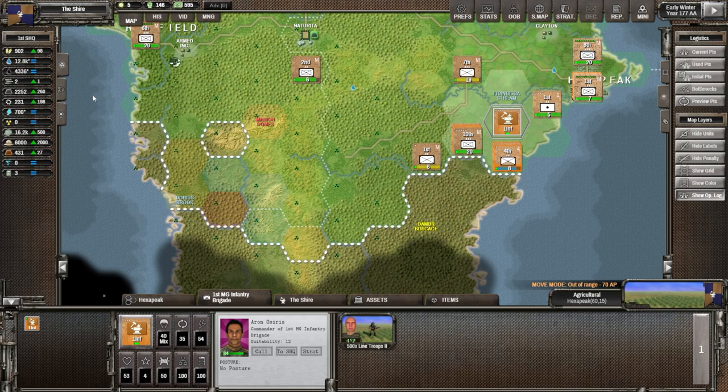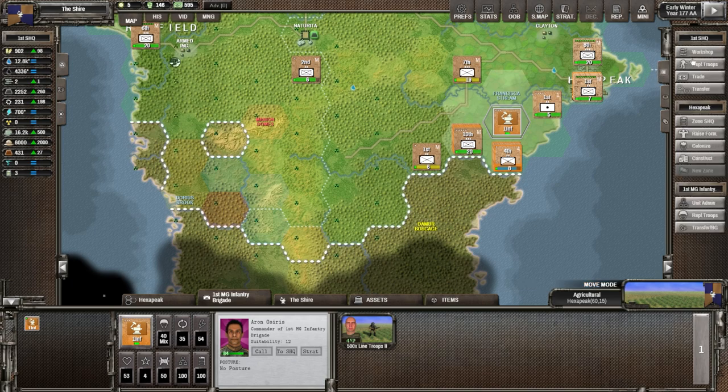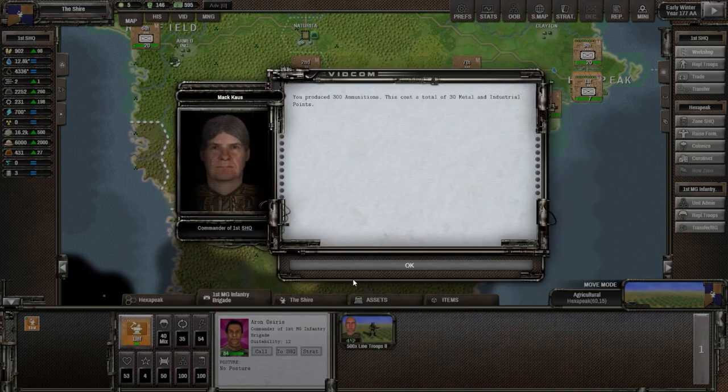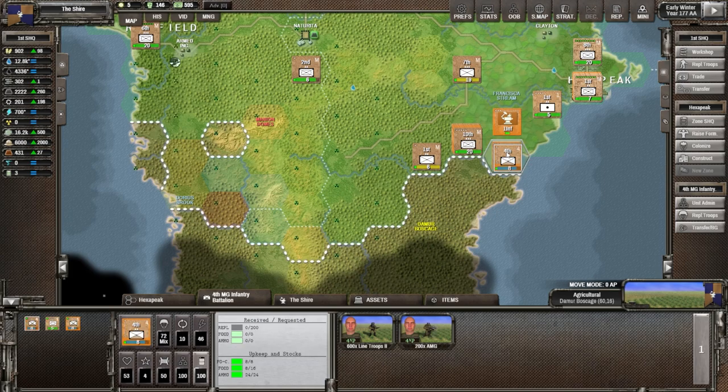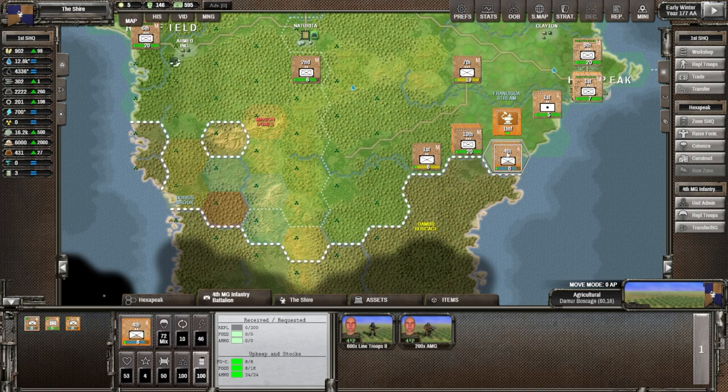We also need to take care of our ammunition situation - we're sitting at two, that's not enough. Let's go to the workshop. We have a lot of metal on hand and quite a few industrial points. We need 0.1 industrial points per ammunition, so we'll produce 300. Now we have 24 ammo on hand for this unit and 30 over here - barely enough. With 300 more we'll see how long it lasts; that brings us to 302 total.